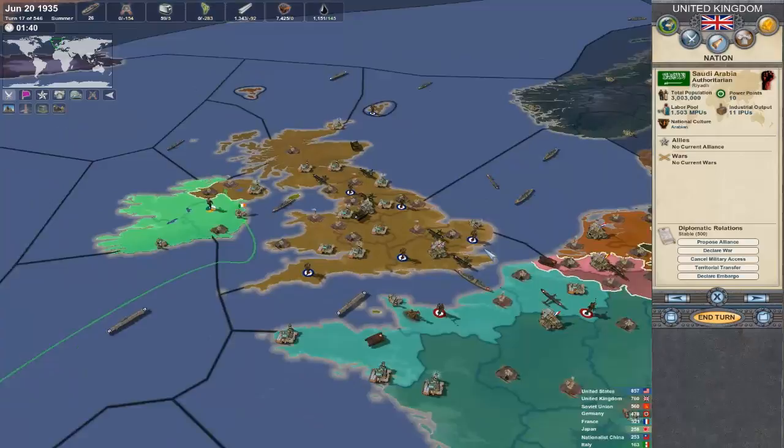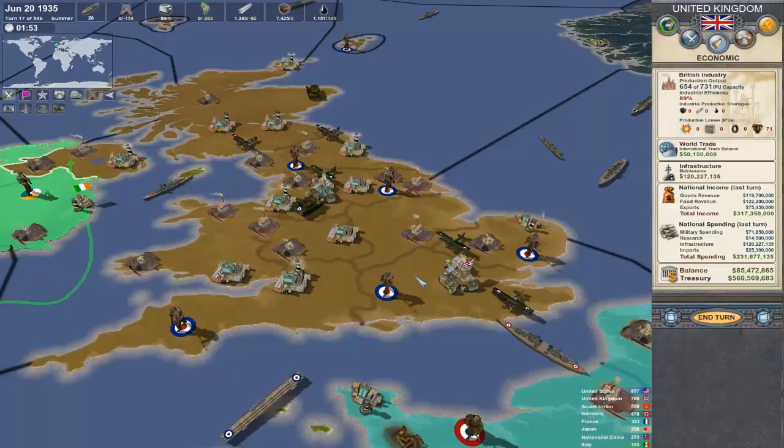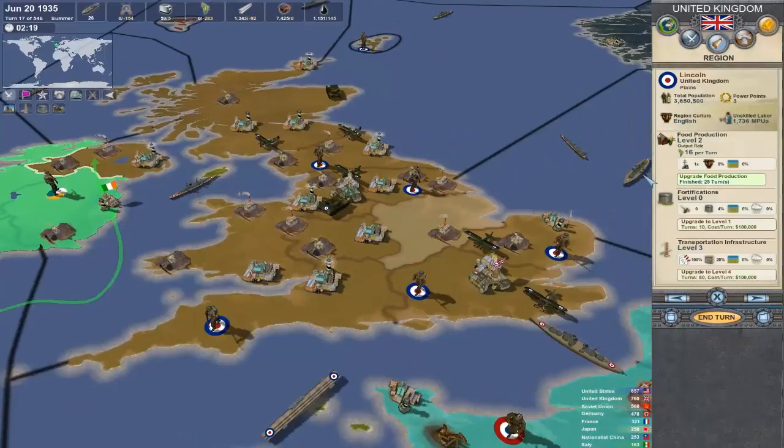I can't really say anything else about money because it is incredibly simplistic. Looking at the financial tab, it's all based on world trade — in this case exports, that's how much we're exporting — how much food we're producing across our empire, and how much goods we're making. National spending is displayed right there. The more food production and goods you have, the more money you'll have overall.